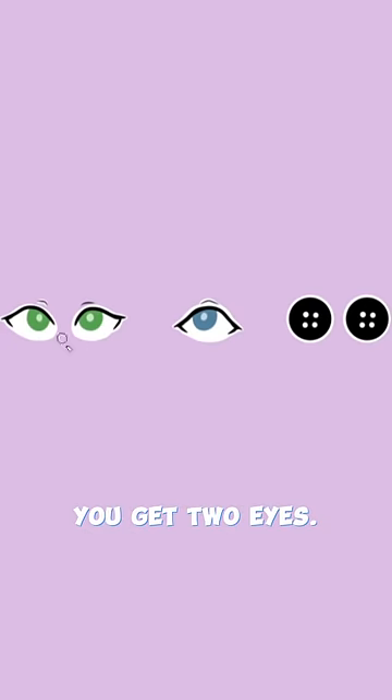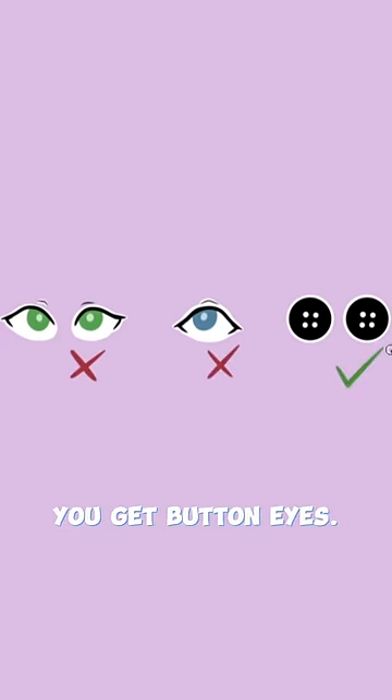If you have green eyes, you get two eyes. If you have blue eyes, you get one eye. If you have brown eyes, you get button eyes.